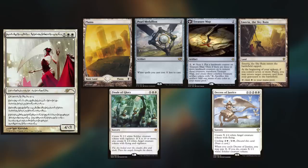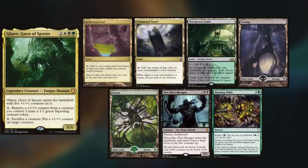Trevor is playing Elesh Norn, keeping a Plains, Pearl Medallion, Treasure Map, Emery of the Sky Ruin, Finale of Glory, and Decree of Justice. Mike is playing his Gaved deck, keeping Reflecting Pool, Command Tower, Overgrown Tomb, Swamp, Forest, Dire Fleet Ravager, and Hunting Wilds.